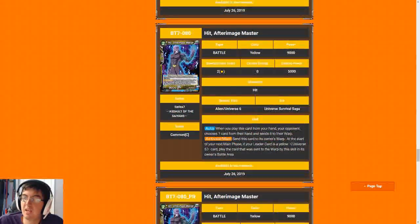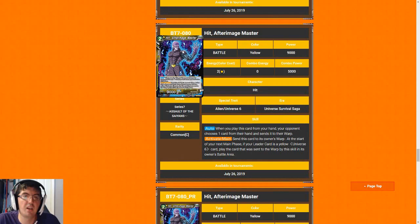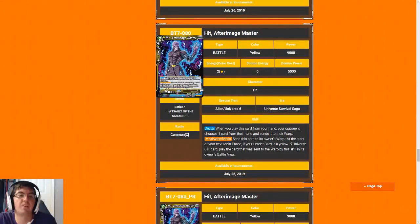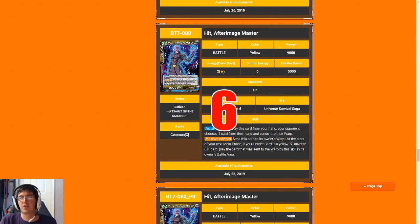Next up is Hit, After Image Master. I'm not super in love with this card — it's a two-drop 9k, which isn't even at the playable rate of two-drop 10k minimum. That said, you can do a lot worse than paying two to warp a card in your opponent's hand, and then having a 5k combo body you can combo away. There's also the upside if you open the super rare — then he's obviously ridiculous. I'm going to give Hit a six. This card really can't attack and the Activate Main seems awkward, basically only useful to make the card dodge removal until you can get the super rare.